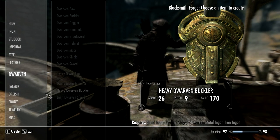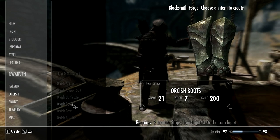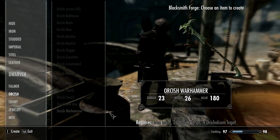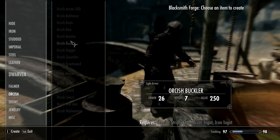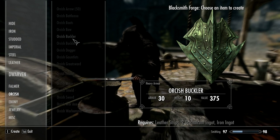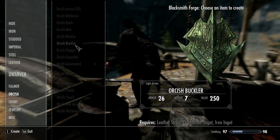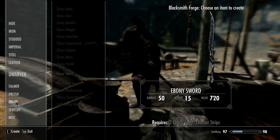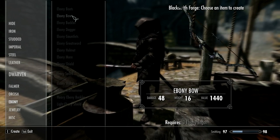There is a heavy version which is still a lot smaller but thicker, for heavy armor users. There's also an Orcish Buckler and so on. These Buckler shields basically use the same model as the normal shields, except reduced in size. They've all been turned 90 degrees as well so that they look better. I'll show you in a second how they look in game.